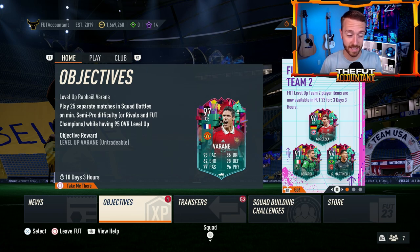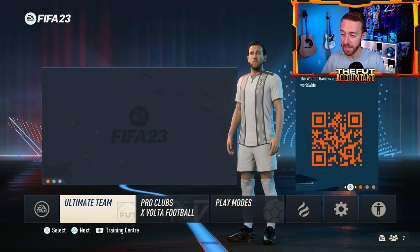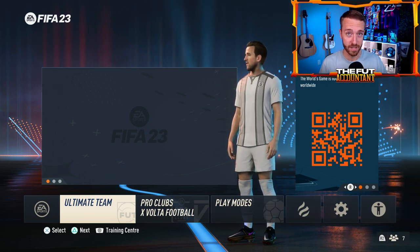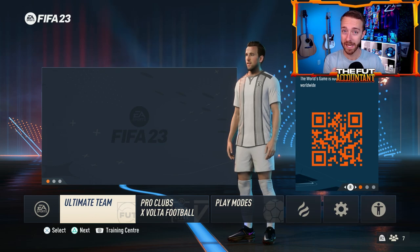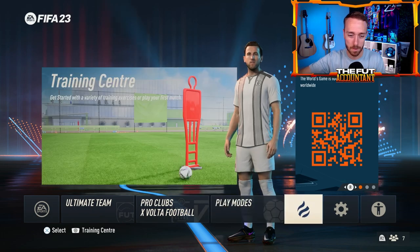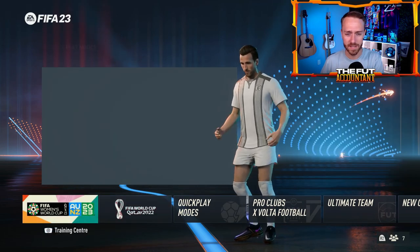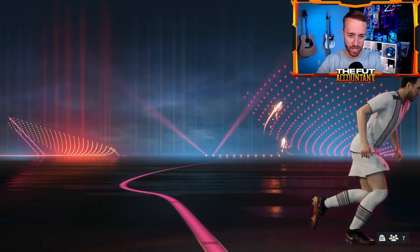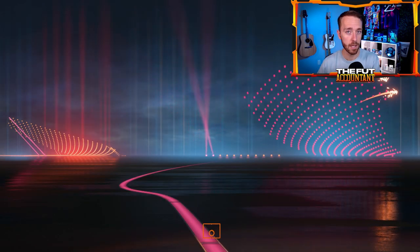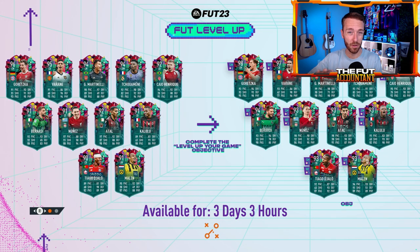It is super exciting and I can't wait to talk more about this in Ultimate Team. The third change coming to EAFC Ultimate Team is an entire menu revamp. It looks completely different in EAFC compared to FIFA 23. Gone are the block-style bars at the bottom of Ultimate Team — all of that is completely gone.